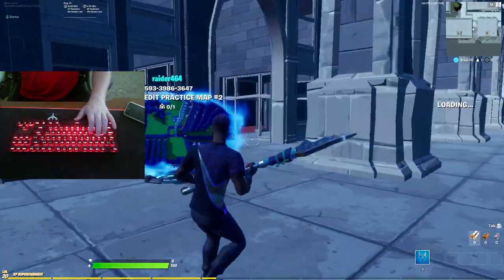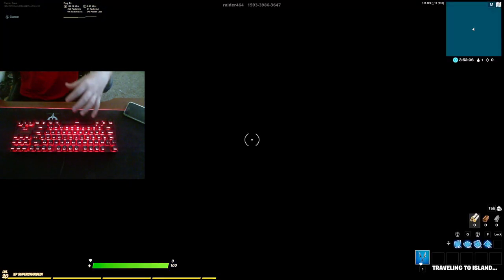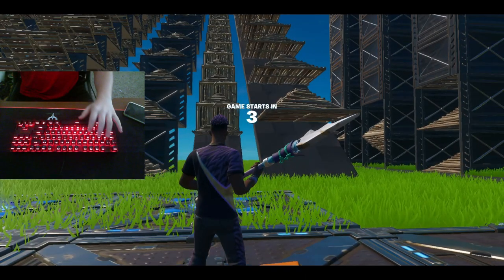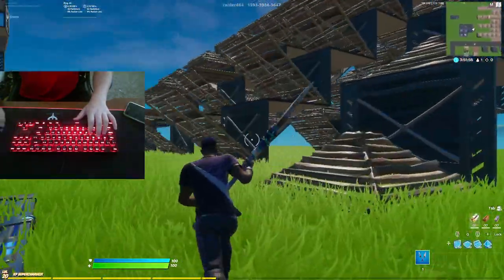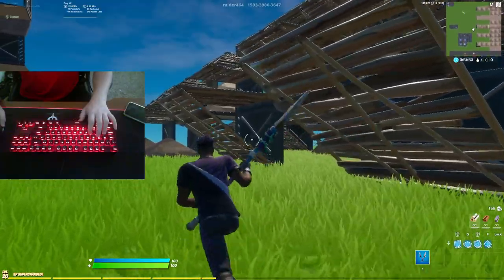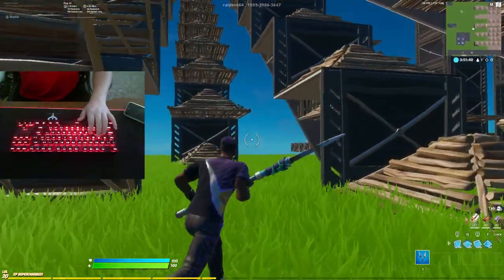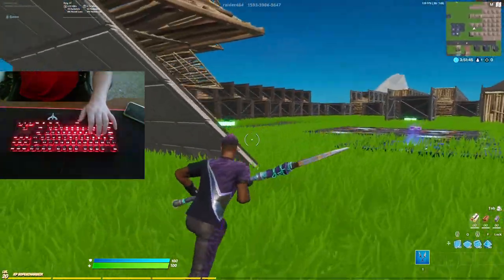All the map codes will be linked in the description. I'm going to go into mine, the one that I usually use, and I'll just practice on this one. Do a quick warm-up. I'll show you guys a couple little edits on this map. The front layer is basically only two to three edits, and then the back layer gets more difficult. It goes from easier edits to more difficult ones.